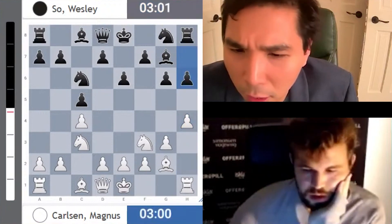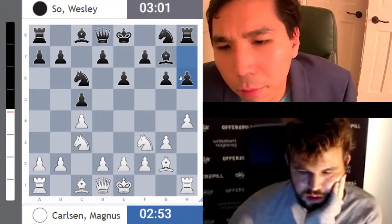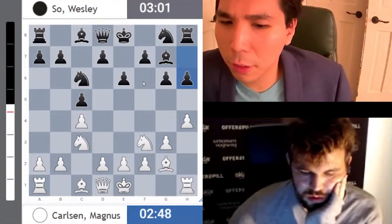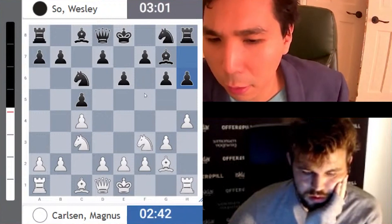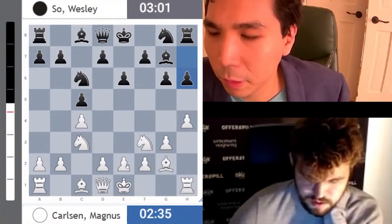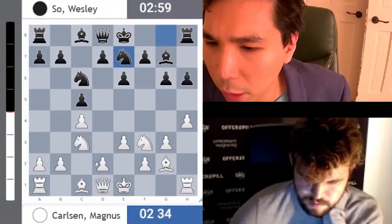Maybe h6, d4 - that could be the line there. He went for h6, I'm not sure who gets the advantage from having h4 and h6 included. On one hand I have the square g5 defended, but on the other hand he's got some attacking ideas with h5.